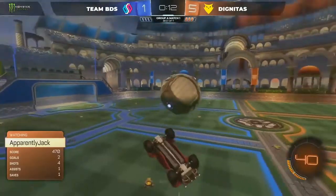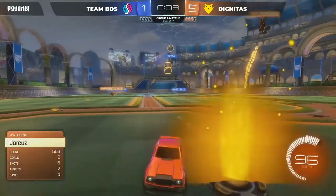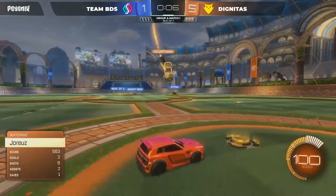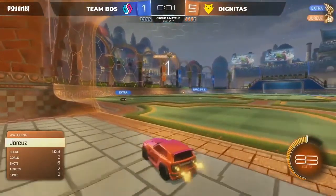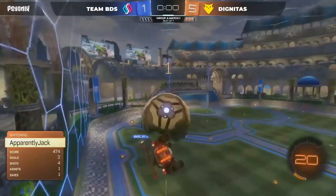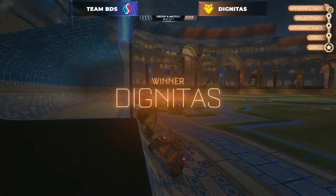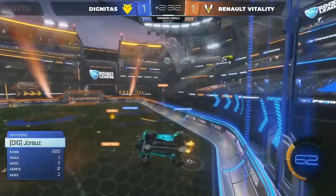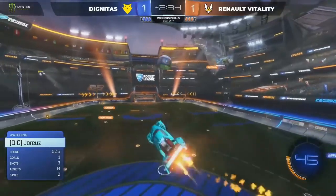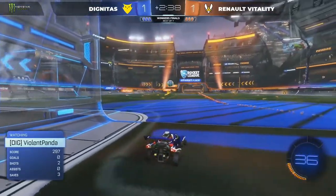Meanwhile in Europe, the at-the-time struggling BDS continued a streak of underperformance, the team failing to even make it out of the group phase. The silver lining was that it cleared the way for rivals Renault Vitality and Dignitas to face off once again in an explosive winner's finals that saw Dignitas triumph 4-3 after an extended overtime. Now Jack is going to rotate back around here — he does, goes via the 100 boost. Very clever movement. That's Cade up, tries to find the backboard.